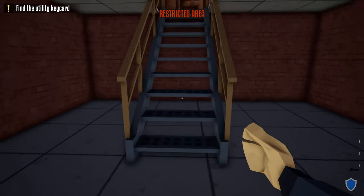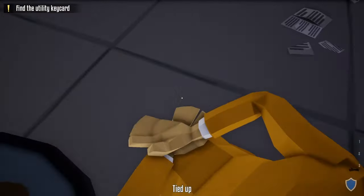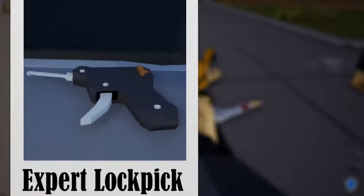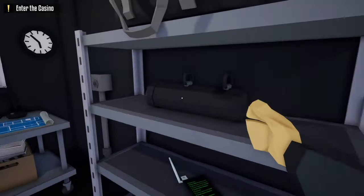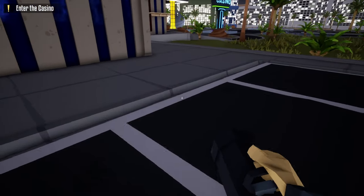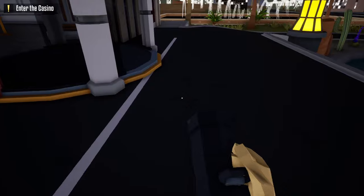We need to take out the mobsters to gain access to the secret vault area. I tried zip tying them and pushing them but you go right through them, so sorry mobsters, you gotta take the L. The only tools we're going to need are a lock pick and a battering ram. To start this heist, grab your battering ram and head to the front of the casino as fast as you can, whether sprinting or bunny hopping.